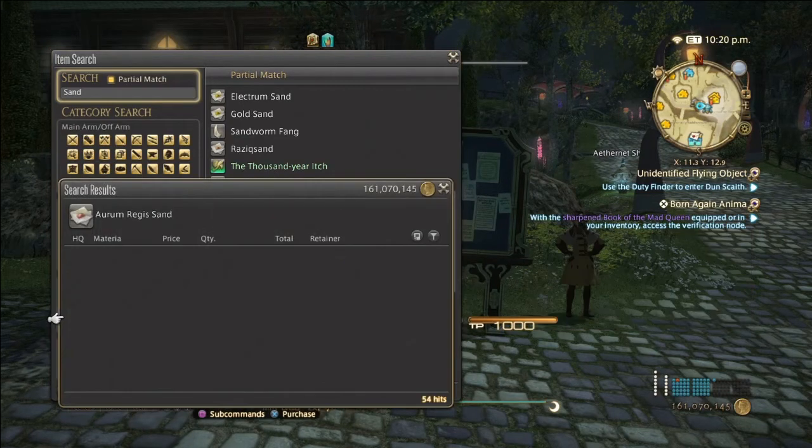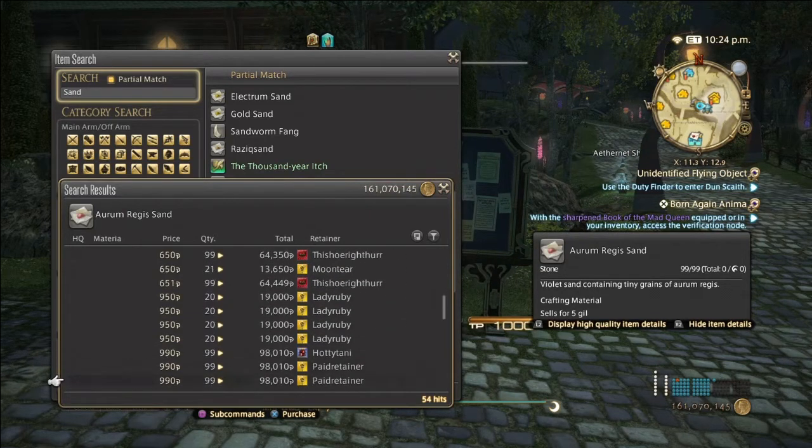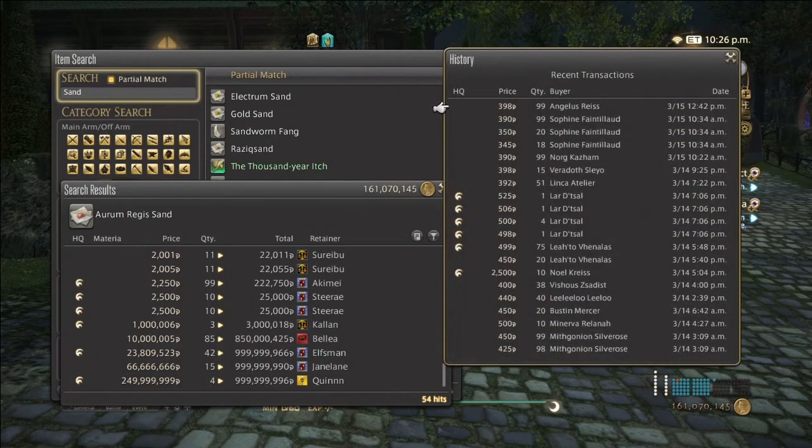Next we have Orm Regas Sand. Normal quality ranges from 400 to 500, and high quality from 500 to possibly 2,000. Sales history shows they've been selling consistently the past two days, with a few fewer stacks of 99 than the others. They are still good sellers because of the scripts that require Orm Regas Nuggets.